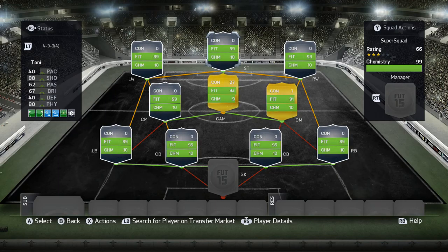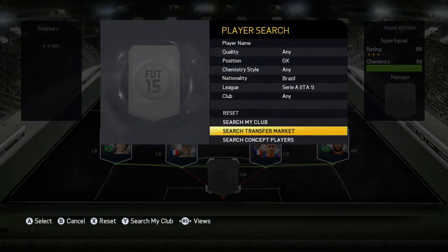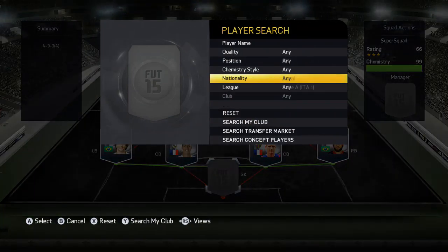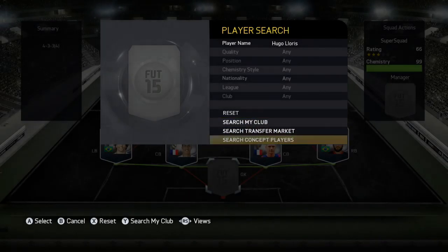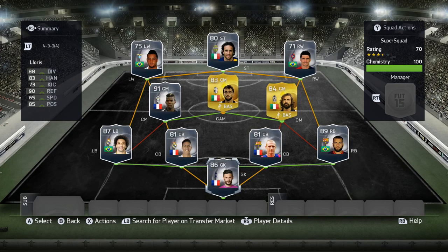Everyone else is on 10, 10, 9, 9, 10. We can put Hugo Lloris — I think that'll complete the squad. Yes, it works! There we go guys, I have completed the first ever episode of Super Squad around Dani Alves and Luca Toni. I think that was a pretty successful episode — we got 100 chemistry and we still have five minutes left on the clock!